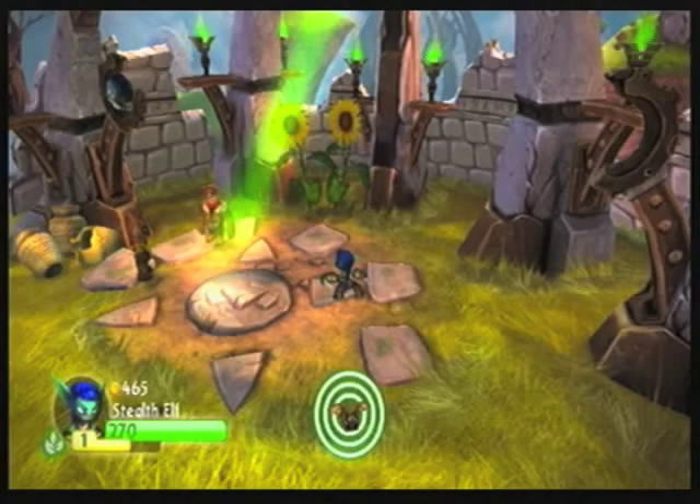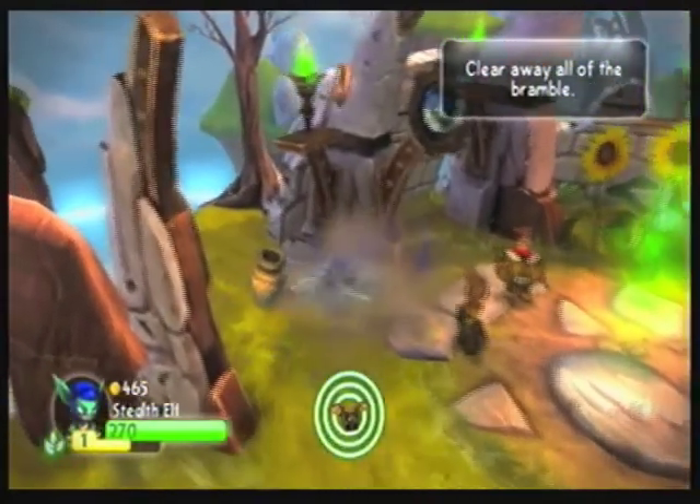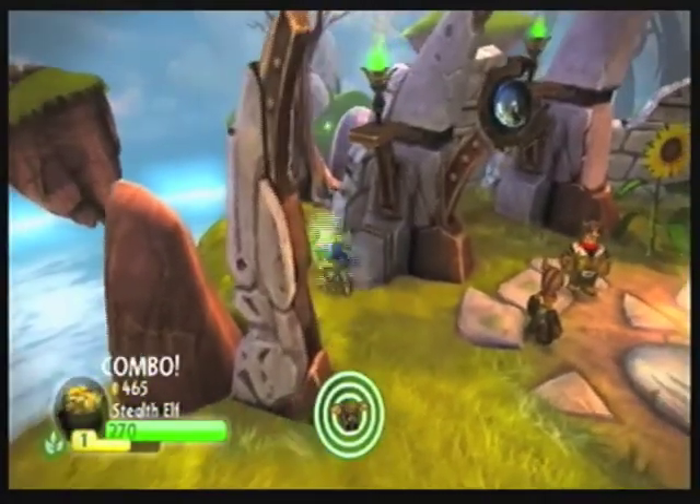Hello everyone! Silvermoon551 here, and welcome to another episode of Skylanders Spyro's Adventure! In the last episode, we freed Callie, and we learned that we had this bramble to deal with.